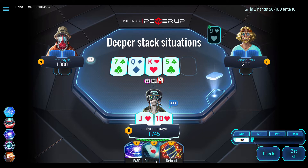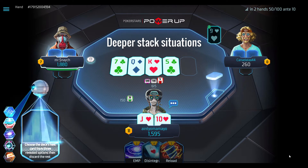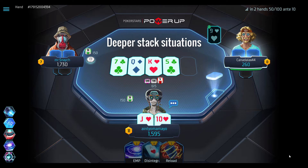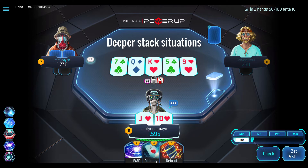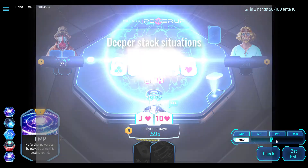In this situation, another player has decided to engineer us the nuts on the river. If the stack-to-pot ratio was lower, we would be happy to jam all in to lock the board without using EMP, as we have the nuts. But because we want to get better value, we use EMP so we can bet a smaller sizing without having to worry about being disintegrated.